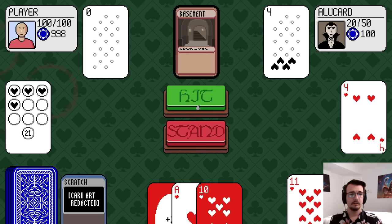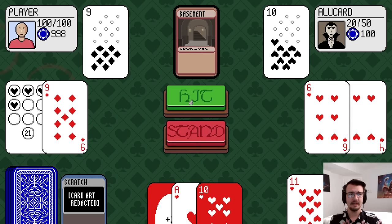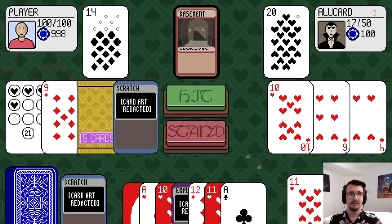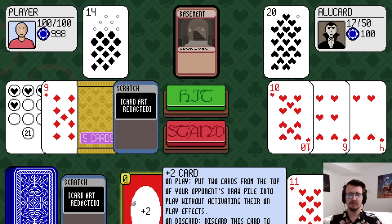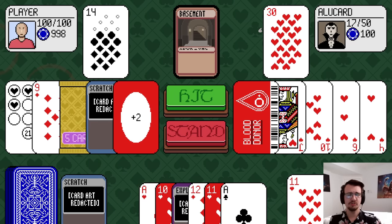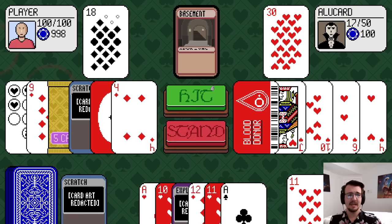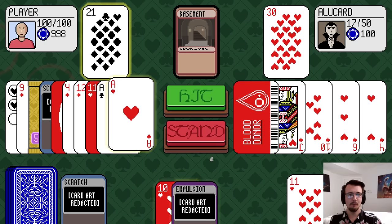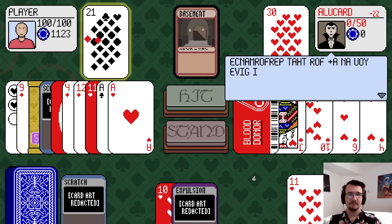Hit me. Loyalty. Good options here — another scratch. I'll keep clawing him. Can I get the 21? I could plus two, he's busted. I guess I could just choose to win, but I want blackjack, so I'm gonna hit. I can go 12 minus 11: one, one. Blackjack!